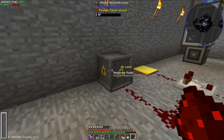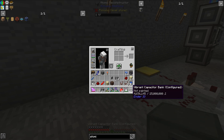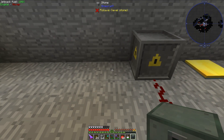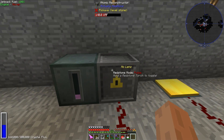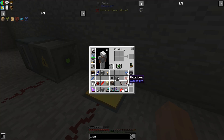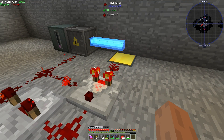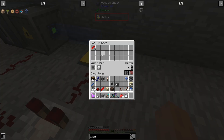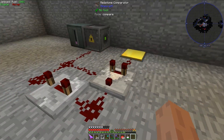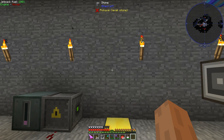If you'll notice, the Atomic Reconstructor is not doing anything, and that's because it needs energy. Today I'm going to be using a Vibrant Capacitor Bank from the mod Ender IO to power it, and as we can see in the bottom left-hand corner, the Atomic Reconstructor now has power. So if we go ahead and throw some redstone on here, it should turn that into redstone crystals and then be sucked up by the vacuum chest. And once that is all sucked up, the system will automatically stop.